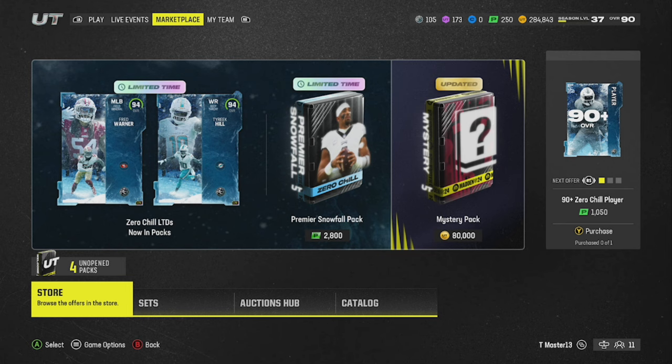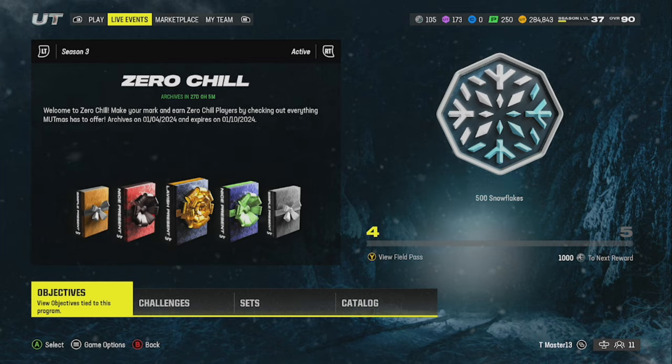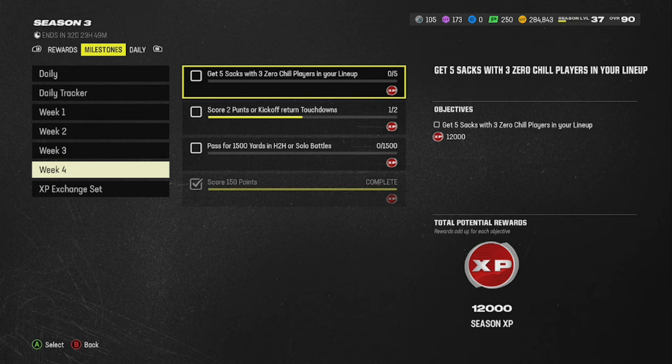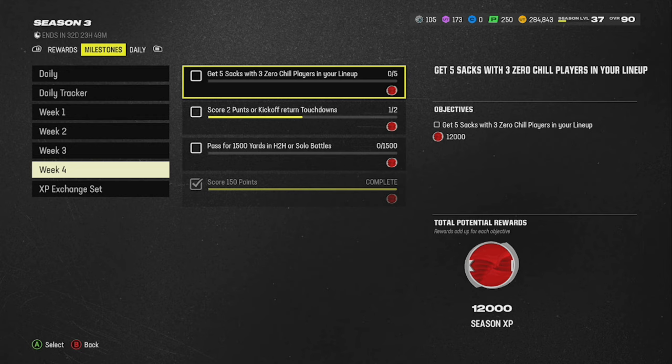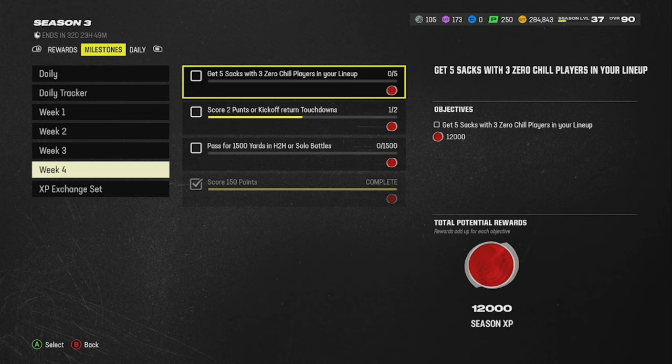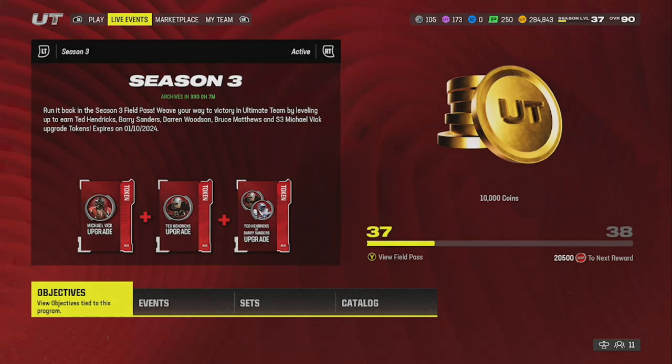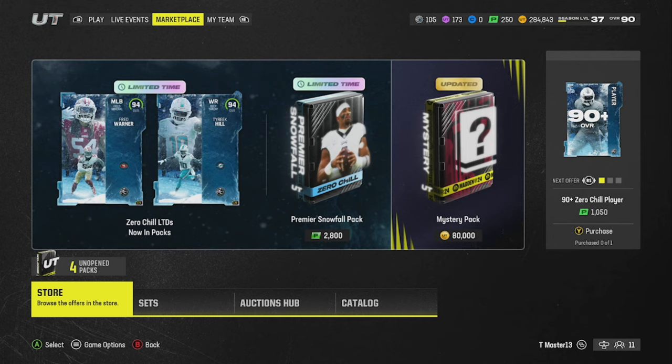When it comes to why you need three players in your lineup — if you go to the regular field pass for Season 3, there's a milestone: get five sacks with three Zero Chill players in your lineup. That's why you need three. Just throw three in there so you can get that 12K XP for both the season field pass and the Zero Chill promo.